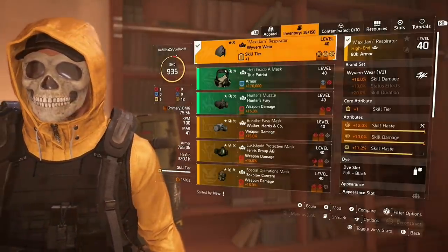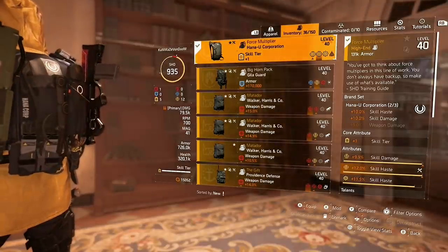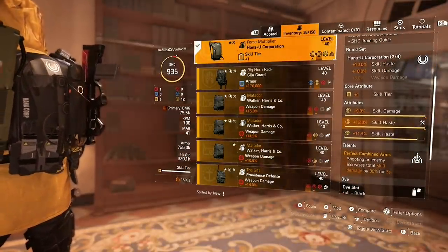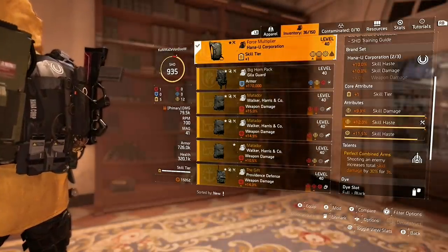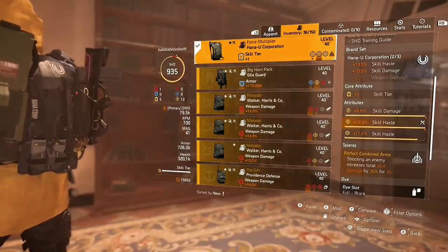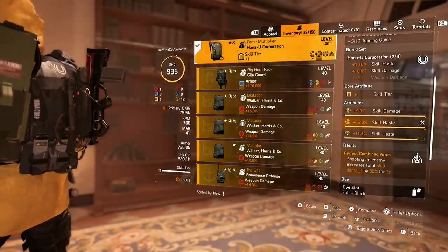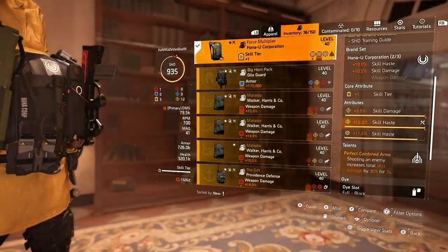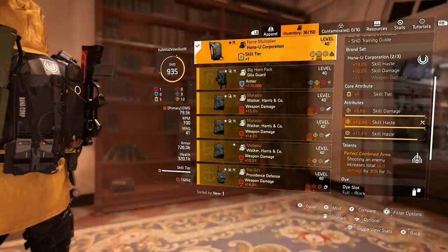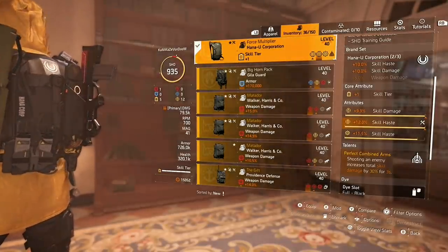For the backpack I'm running the Hanayu Corporation named backpack called the Force Multiplier. What makes it special is it comes with the perfect talent Perfect Combined Arms — every time I shoot an enemy I get 30% skill damage for three seconds. It has no cooldown and refreshes every bullet, so you can keep shooting and proc Perfect Combined Arms over and over. It's perfect for this build — post up a turret, run around with the Striker Drone and Capacitor, and mow down anything.